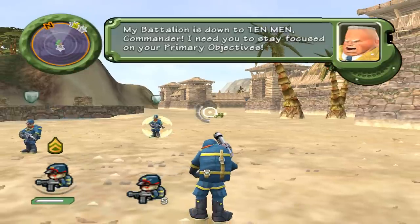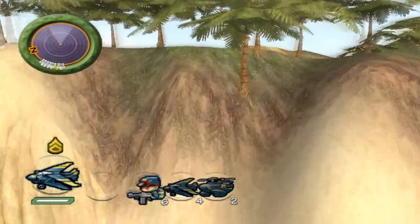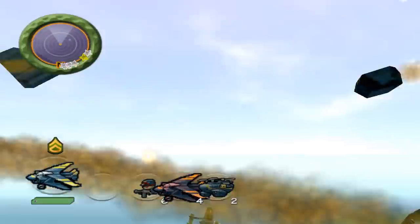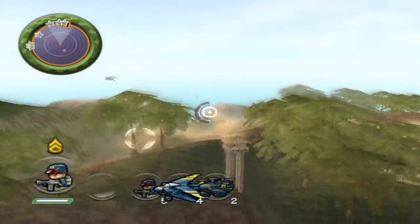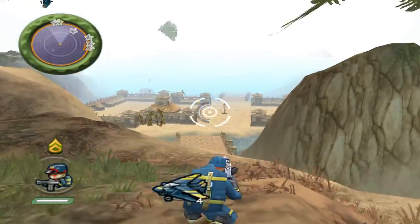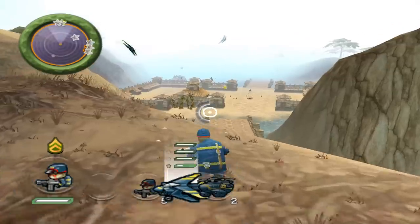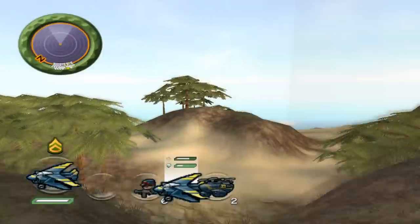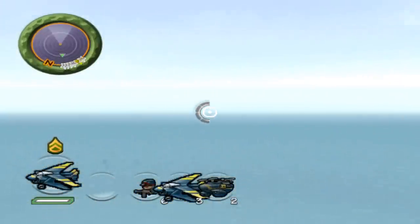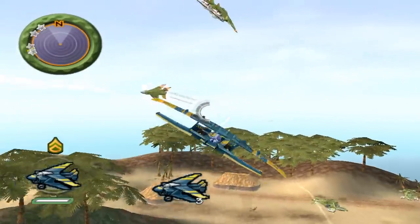I shot that grunt in the face and Herman wasn't too happy about that. That was dumb of me. In Battalion Wars 2 I don't think that can happen — I'm pretty sure there's a moment where you can't be destroyed by walls when you first transfer to a unit.